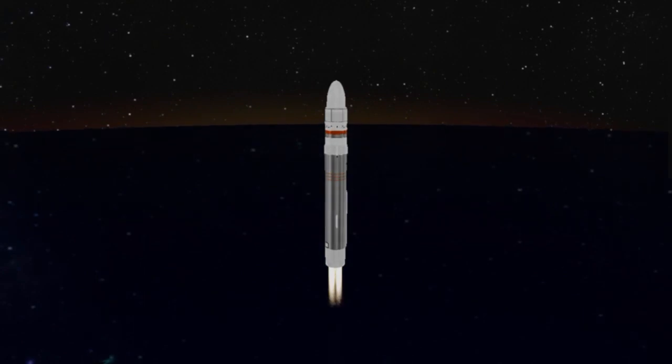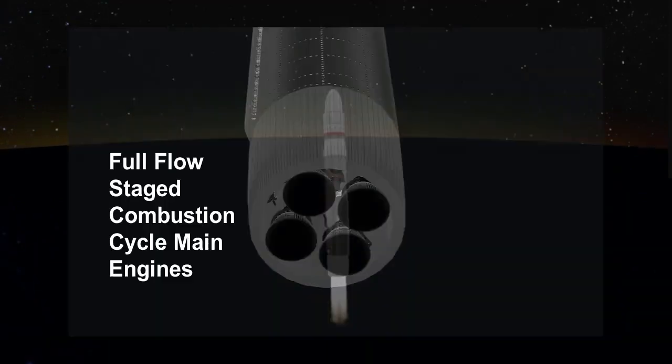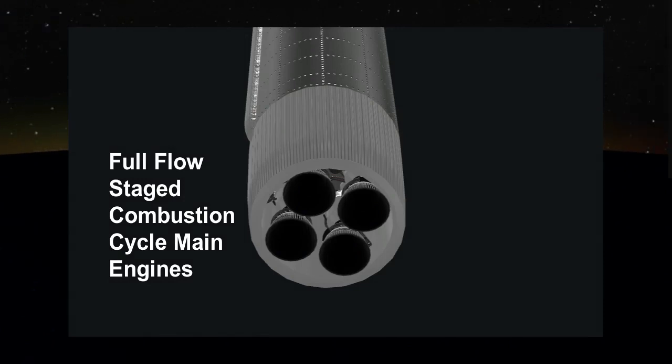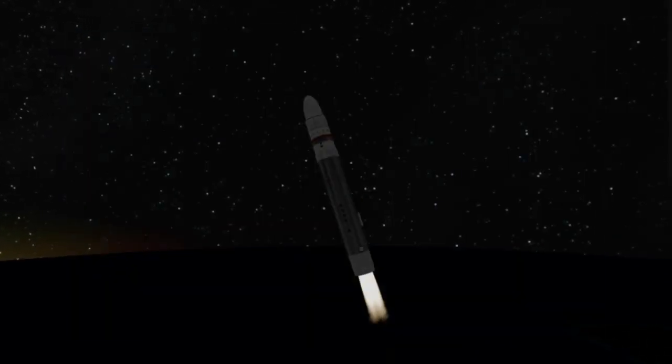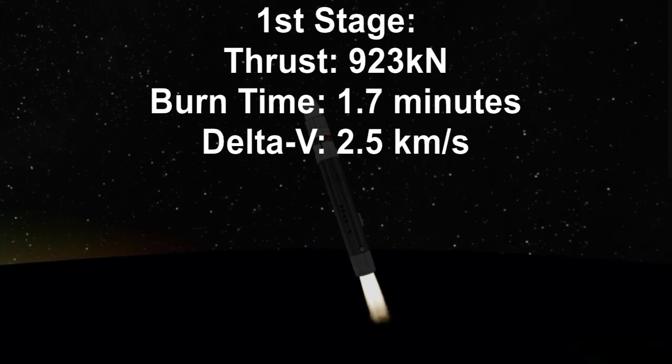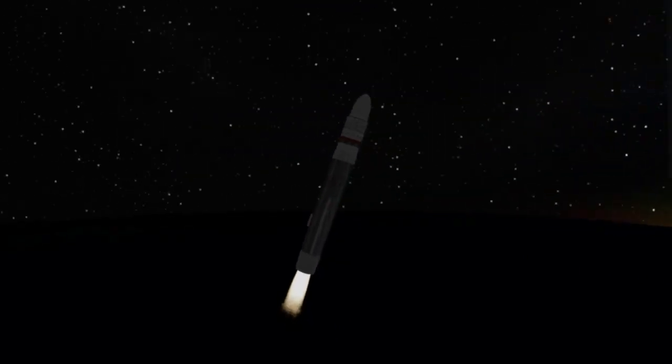Let's take a look at this rocket and how it performs. The Reus-2 is 18 meters tall, 2 meters in diameter, and it has a wet mass of 55 tons. It costs just over $5 million in-game. Its first stage is comprised of four full-flow staged engines that produce a total of 923 kilonewtons of thrust on the launch pad, for a burn time of 1.7 minutes and a total of 2.5 kilometers per second delta-v.